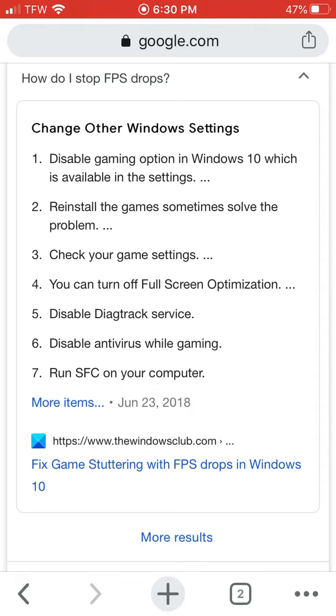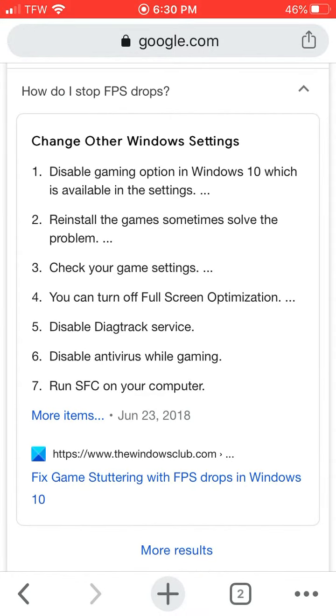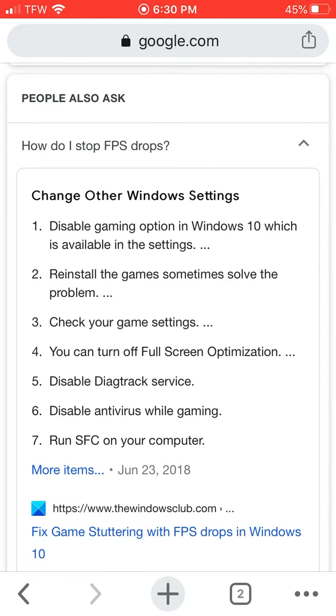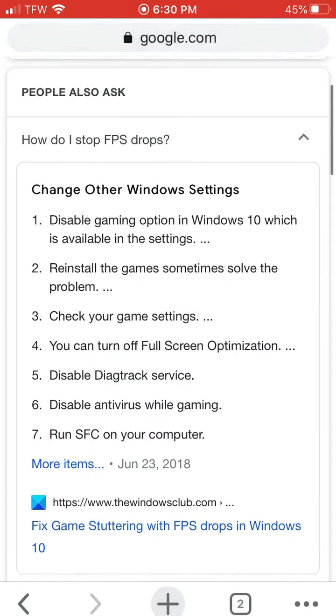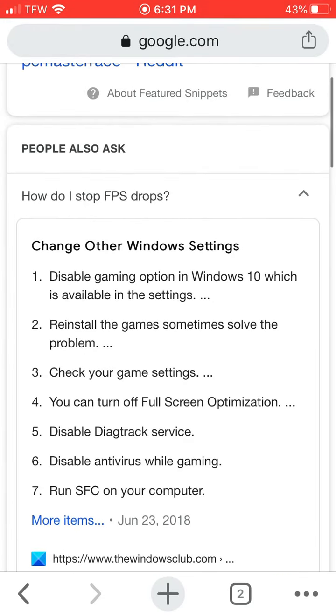I noticed that I have to use my Wi-Fi on my gaming computer, so you want to follow this website right here — these directions — to fix anything wrong with Windows 10 gaming. I didn't even know there was a full screen optimization mode. I've only had Windows 10 since January, so I don't know a lot of these functions, but these directions seem legit.